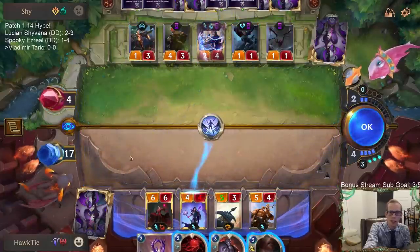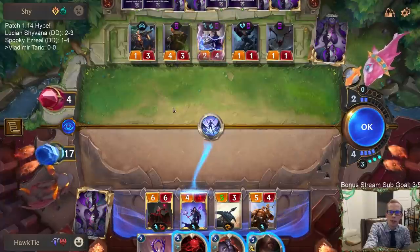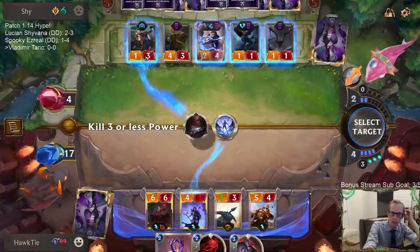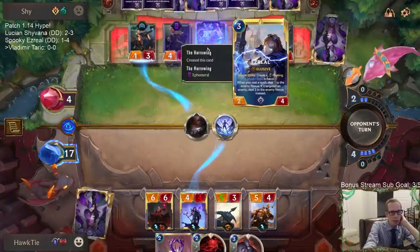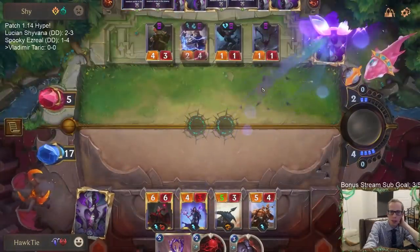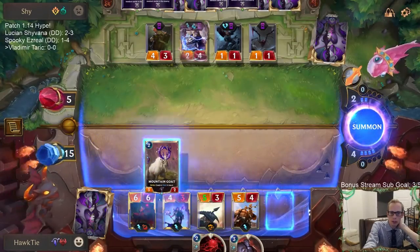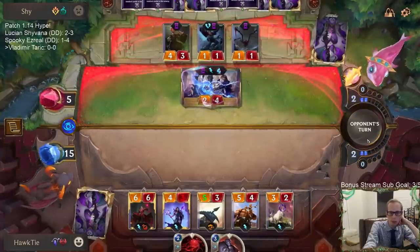I don't care about the damage to my Nexus. They do get to create a Mystic Shot with this. I'm basically going to decide: do we kill Funsmith or do we kill Ezreal? Let's kill the Funsmith, because then even if this does one damage, Mystic Shot doesn't really kill stuff. A Mystic Shot might go, but they lose. Sounds dangerous - I'm in. Everything should be attacking.